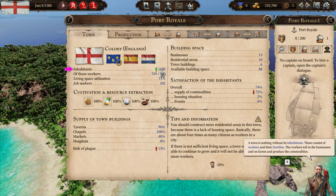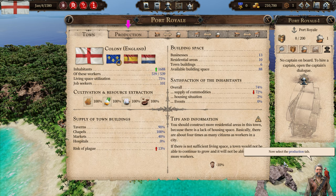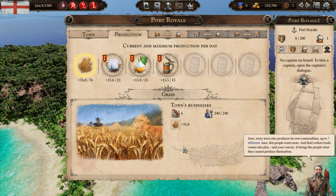The town is nothing without its inhabitants. These consist of workers and their families. The workers toil in the businesses and on farms and produce the commodities. The fine gentlemen like to come up with an attitude, but it is very important that the inhabitants are satisfied, because otherwise they simply run away. The supply of commodities plays the biggest part for satisfaction. Now select the production tab. Every town also produces its own commodities — up to seven different ones. But people want more, and that's where trade comes into play, and your convoy — it brings the people what they cannot produce themselves.